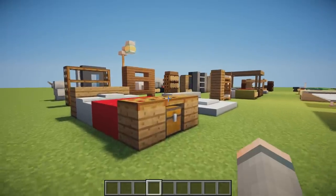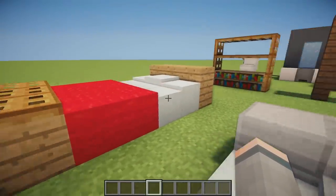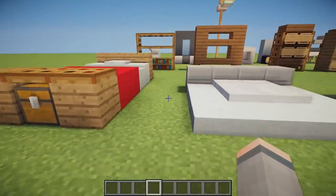Now moving on to some bed designs. First we have a super traditional style bed using wool and snow layers to give the different layers of the bed. We then have a chest on the end for storage and an awesome looking headboard.